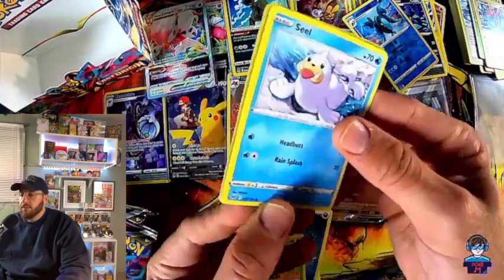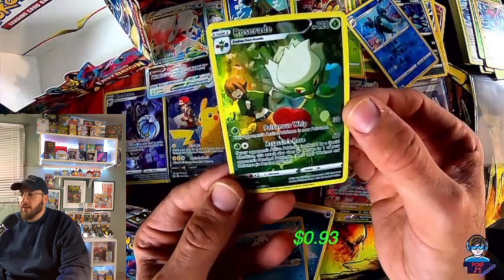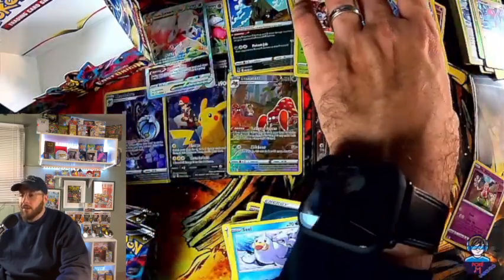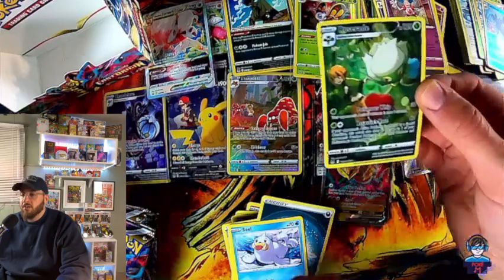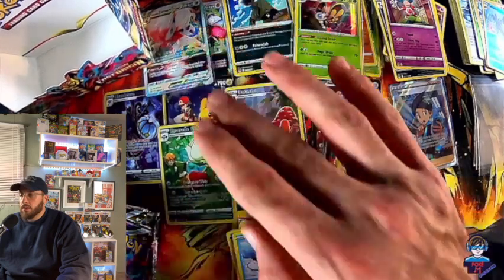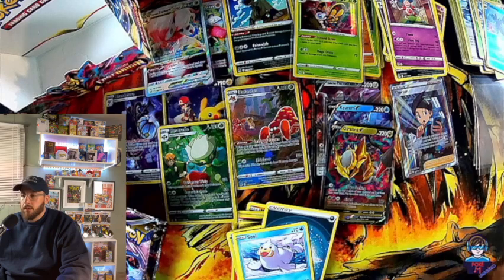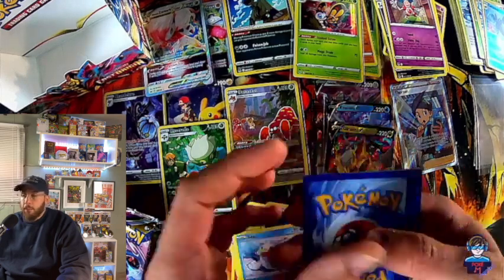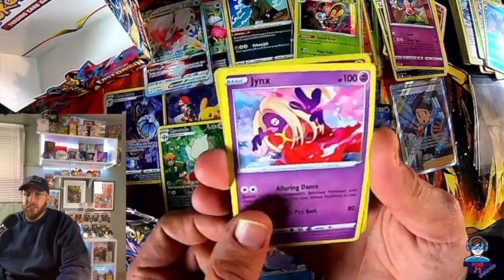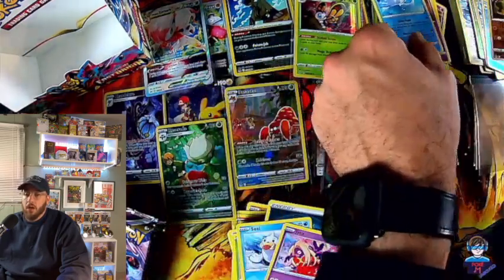A few more packs left — let's check this out. Seel — oh, let's go! Roserade character card — and we have a Mr. Mime. I never really know how to count all these cards — character cards, trainer gallery cards — those are pretty cool. But the Pikachu V is by far the top one, by far. A V Max would be better, but that's definitely the big hit of the day. Jynx, Spiritomb reverse — and a Dugtrio non-holo.